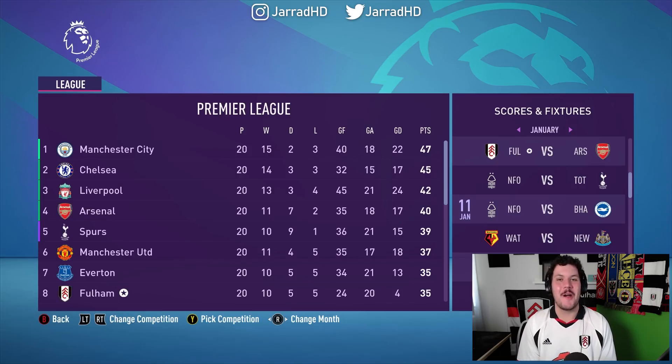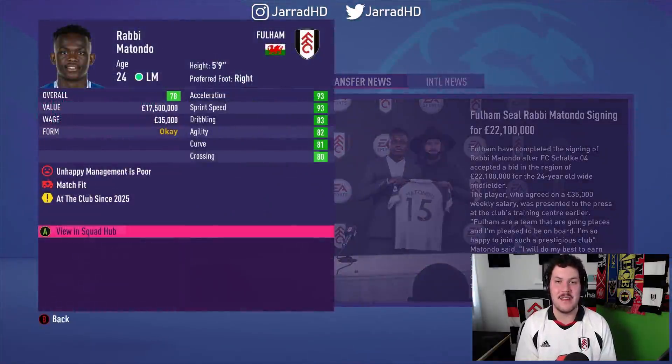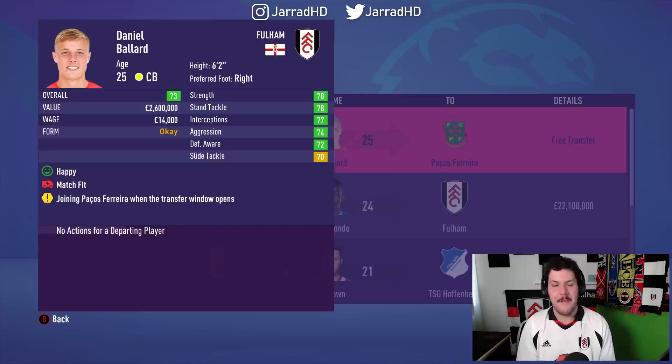We currently sit eighth in the Premier League with Fulham on 35 points. I'm coveting that fifth position with Spurs. I'm going to start to strengthen backups in certain positions — signing Morabi Mutondo from Schalke for £22.1 million as backup for Wilson. Daniel Ballard's growth hasn't been that great and Pacos de Ferreira have signed him on a free contract expiry. If he goes off like 40 overall it'd be ridiculous, but I'm sending him on a free transfer to the Portuguese League.